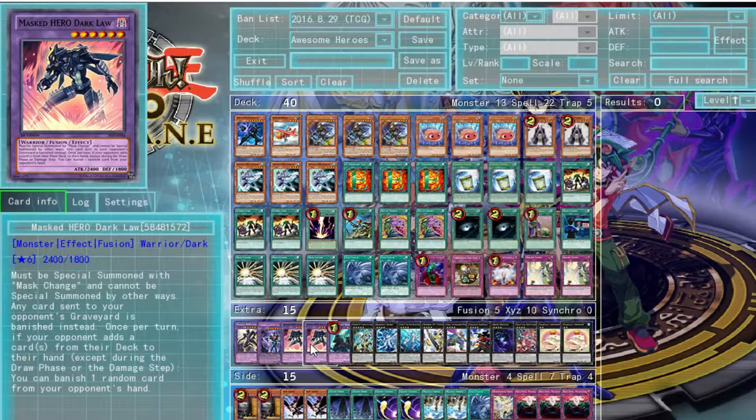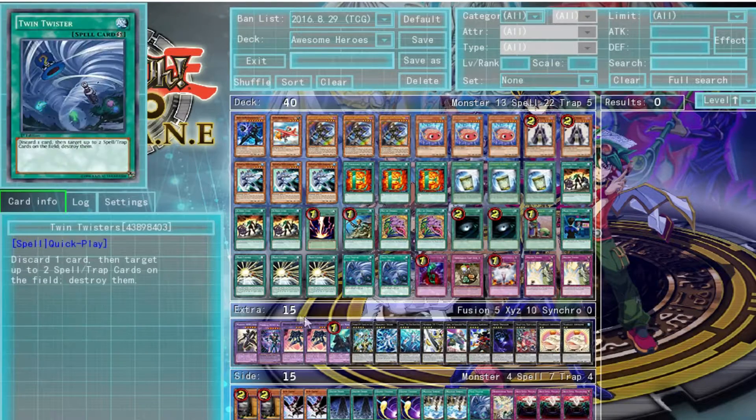Two Dark Laws, because Dark Law really disrupts a lot of decks. A lot of decks have ways of getting cards in and out of the graveyard, but they don't have many ways of dealing with banished cards. When Dark Law is on the field, your opponent's cards get banished instead of sent to the graveyard, which completely ruins a lot of strategies. Also, whenever your opponent searches a card and adds it to their hand, once per turn while Dark Law is on the field you can pick a random card in their hand and banish it — you can completely cripple them that way.